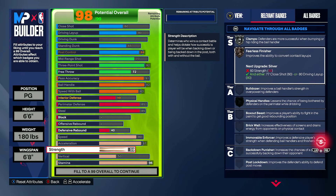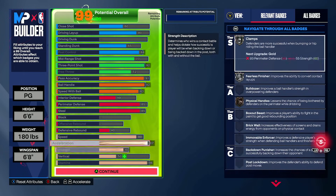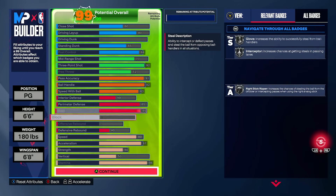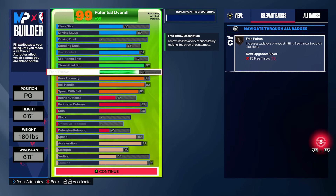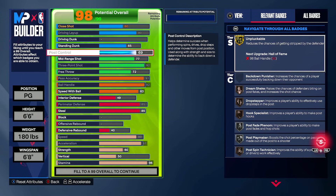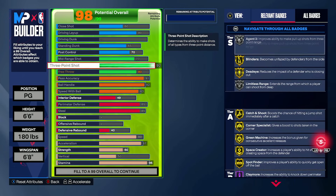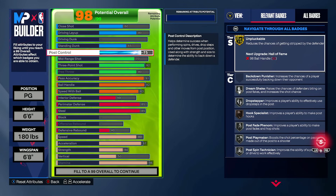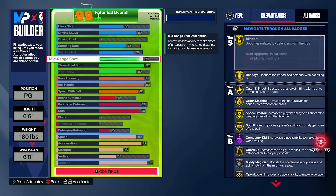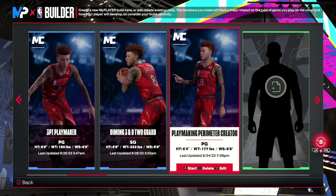Everything is completely maximized on this build. The vertical is there because it's tied to speed. Stamina is completely minimized down to the point of handles for days. I do wish we had a little bit higher free throw, but I really maximized almost everything, and post control as cheap as it is doesn't go a super long way for free throw. If you want silver badges on post stuff rather than gold, you could get your free throw up a little bit, but most of this stuff is suggestions.